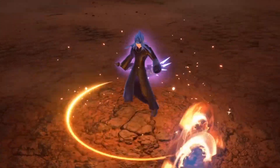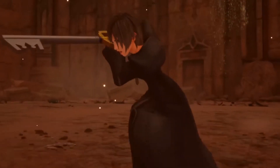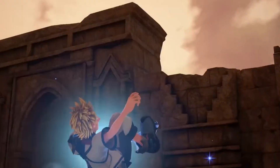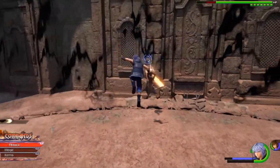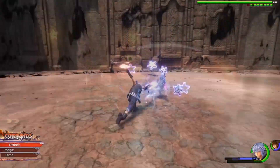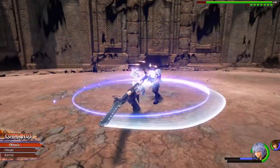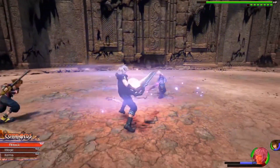Since we have the team attack with Lea, Roxas, and Xion where we can assume we'll be playing as Roxas, and the Aqua and Ven team attack where we'll likely be playing as Aqua, we also know there's a segment where we play as Riku with Sora as a party member. Will they have some sort of team attack? I'd love to see it — maybe a new version of Session from Kingdom Hearts 2. Let me know what you guys think about that in the comments.